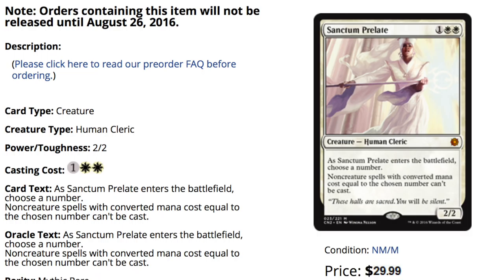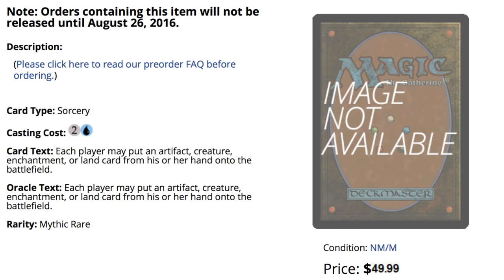Number three: this one is very good in my opinion — I like it a lot. It's unique and it might see play in Legacy in Death and Taxes. When it comes into play, you choose a number and then non-creature spells with a converted mana cost of that chosen number can't be cast. It's very good against Storm and against blue decks that rely on Brainstorm.